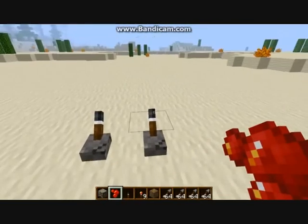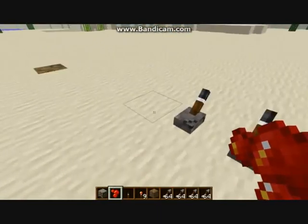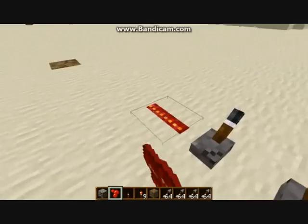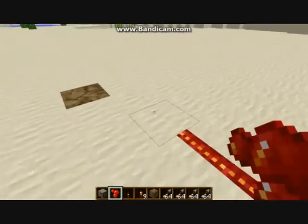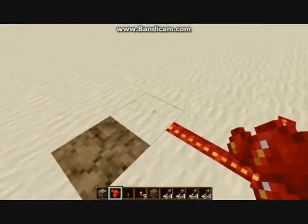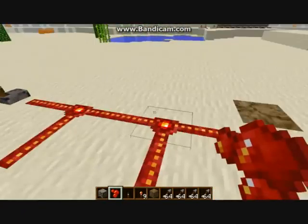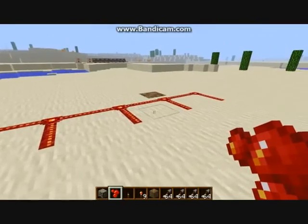So you want to start off with putting two levers side by side. You want to go from the left one: one, two, two. You can do this for as many as you like — this is going to be how many dispensers there are. So you want a pattern like that.